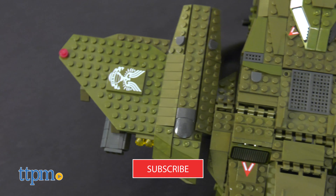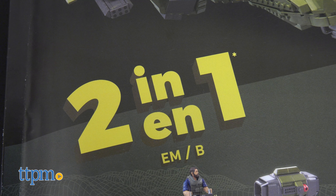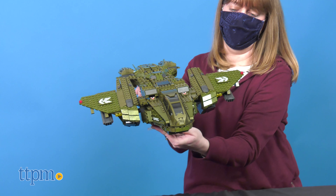And if you want to see more Halo toys, click subscribe below. The first build is the Pelican, which is what we built, but you can also rebuild it into a huge UNSC compound by following online building instructions.